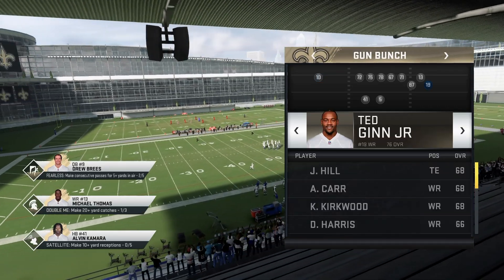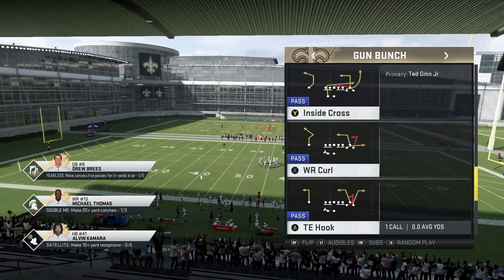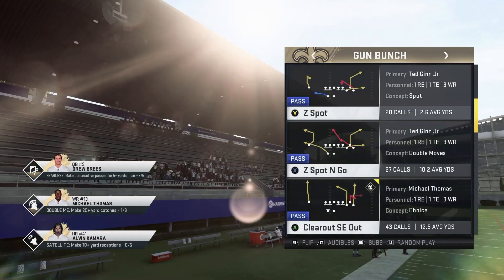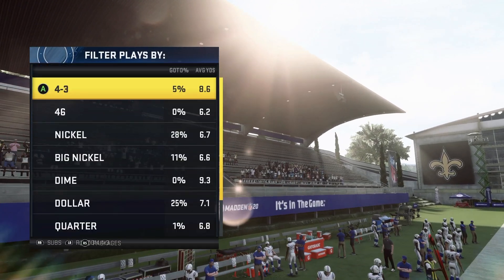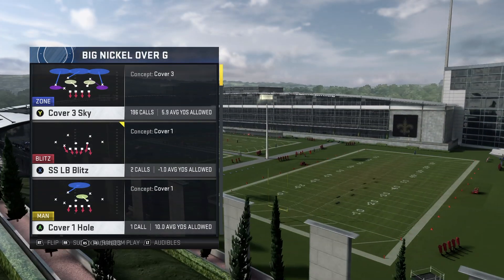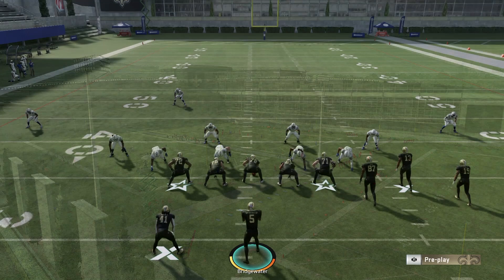Make sure you throw him in the middle of the bunch, and put your faster guys on the outside. The Saints don't really have a burner, so we're rocking with Ted Ginn. The play we're running today is this Clear Out SE Out - we'll come out on the wide side, and I'll show it against Cover 3 and Cover 2; it beats both for one-play touchdowns.